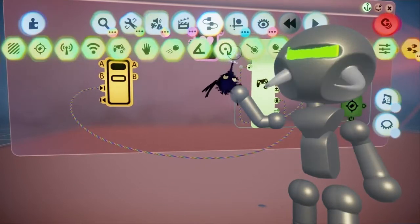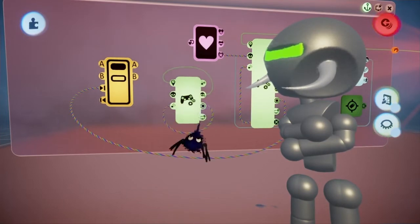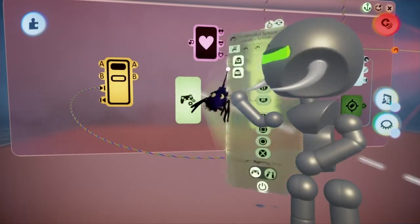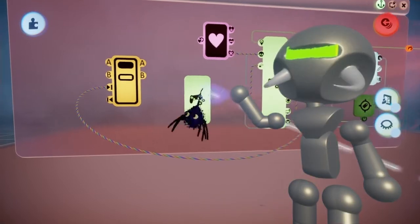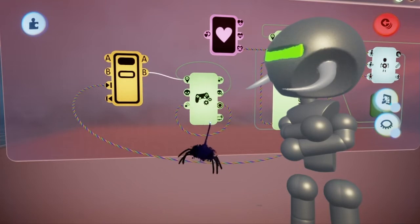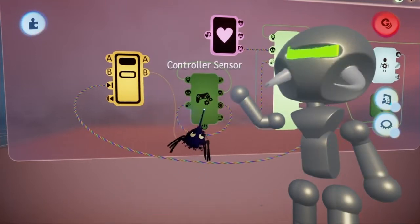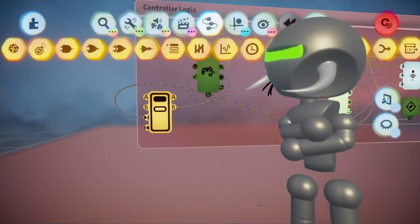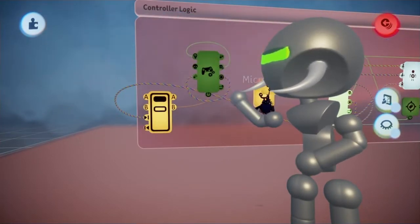And then we grabbed a controller sensor, and then we hook it up, but first we've got to make sure it's a remote control so that it doesn't interfere with the other controller sensor. And then have it so that output B is powering it. Then we put it into a microchip so we stay all organized.